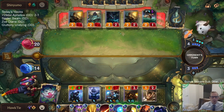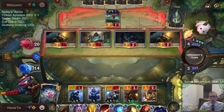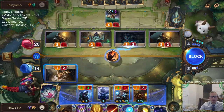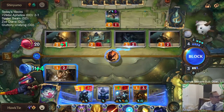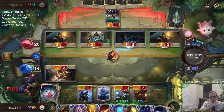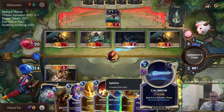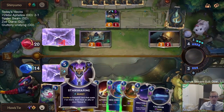I could get another Aphelios, which could be important. So now I'm going to have Gotcha plus Moon Weapon. So now I'm going to go to ten. Hopefully ten's okay. I'm probably going to get Infernum pretty soon, and we have this Star Shaping.